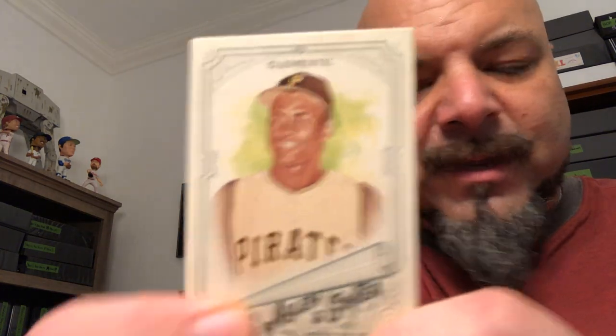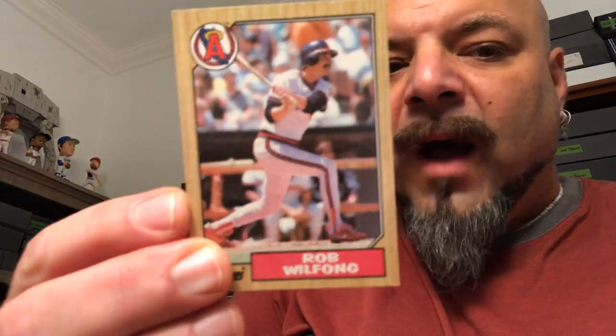Oh, this is a nice one — 2018 Allen and Ginter Roberto Clemente. Very nice. So you see, guys, it's not so bad. 87 Topps Rob Will Fong — keeper. Lee Lacey — in the cage, in the cage, keeper.